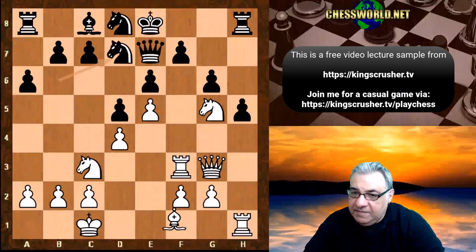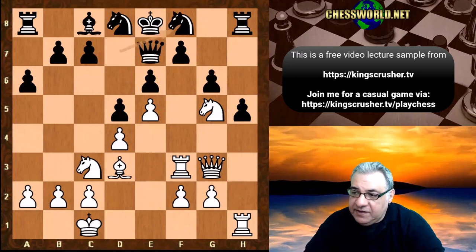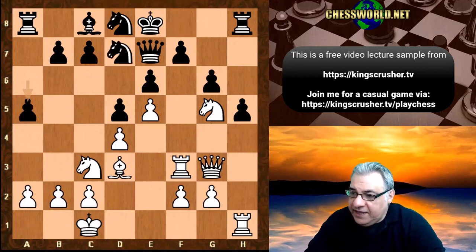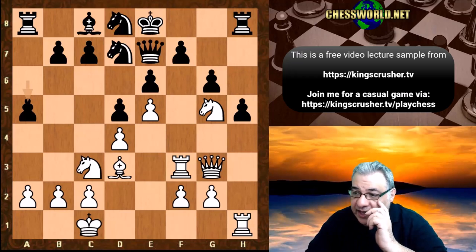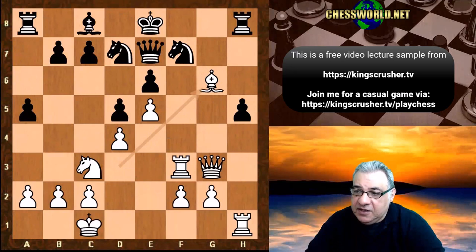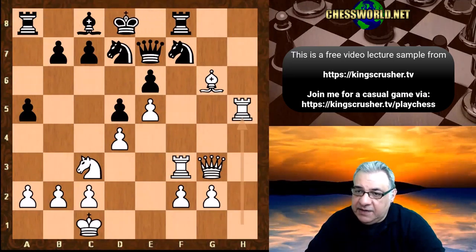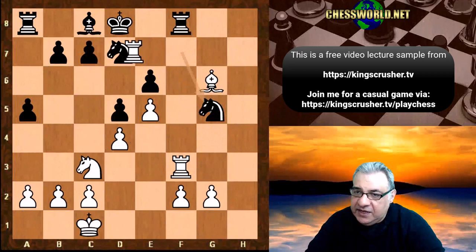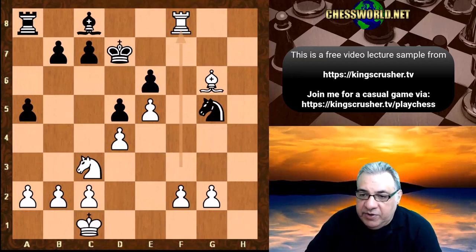Knight d7, Bishop d3, Knight f8. Just to show the threat: if a5 here, we have Knight takes f7 with an almighty pin being created which Black really can't escape from easily. The pin pressure intensifies, and say Queen g5 check - this is fairly hopeless after Rook takes d7 check. It's hopeless for Black in this position, so we've ended up two pawns up with a very nice position.